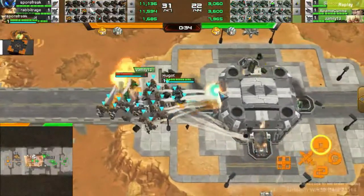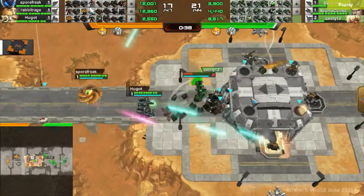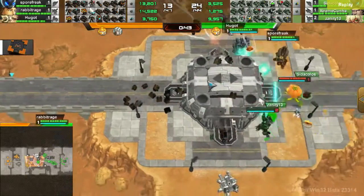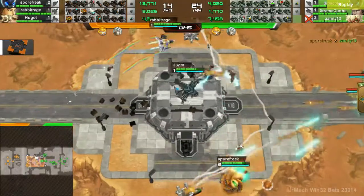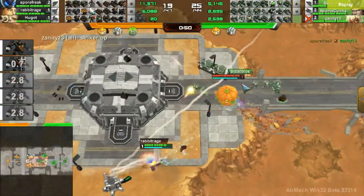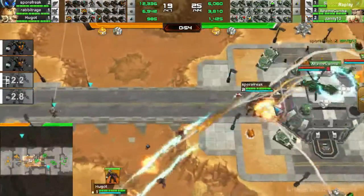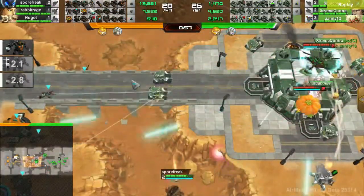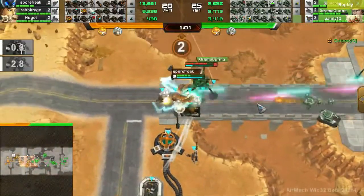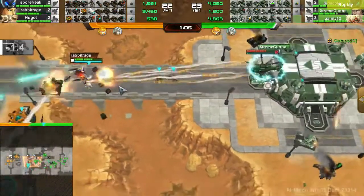It looks like both teams are going with the jumper push for the mid. Carbon's team has destroyed theirs but Vanity with the Striker sword is able to kill almost all of Carbon's jumpers, so neither team is able to take the mid on Simple during this early game. Green team is now pushing out with some tanks and infantry, and they are probably able to take this outpost. Extreme Kuna does micro one away and Green team does have a pretty good hold on the mid.